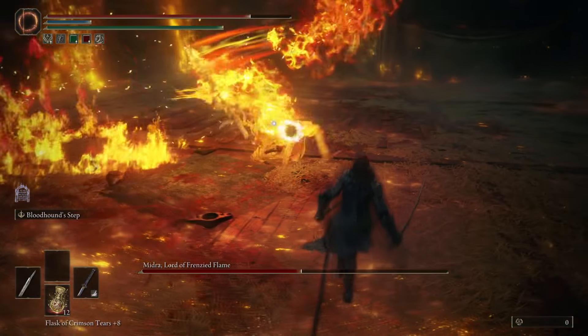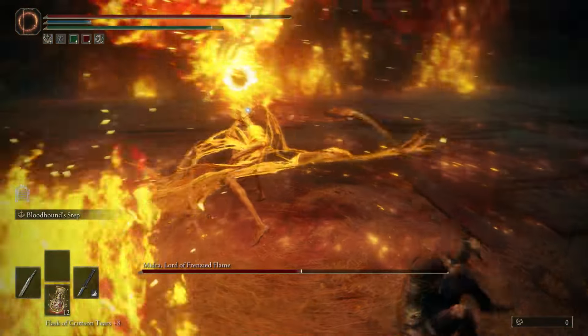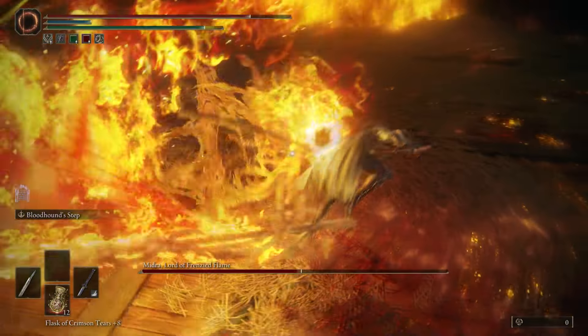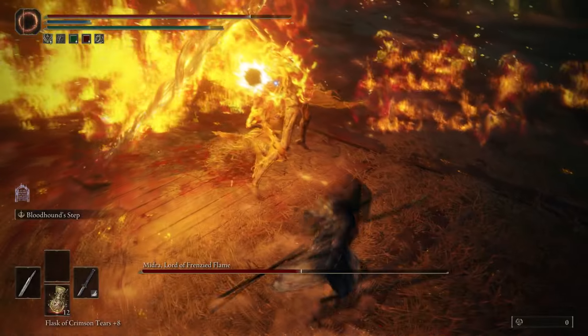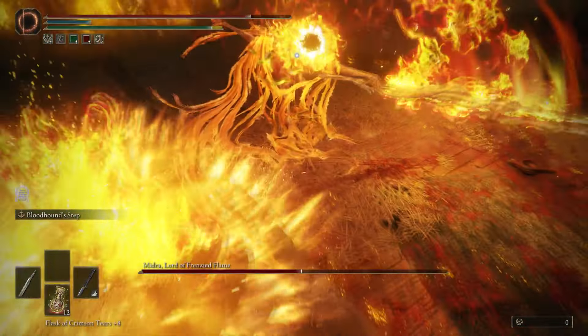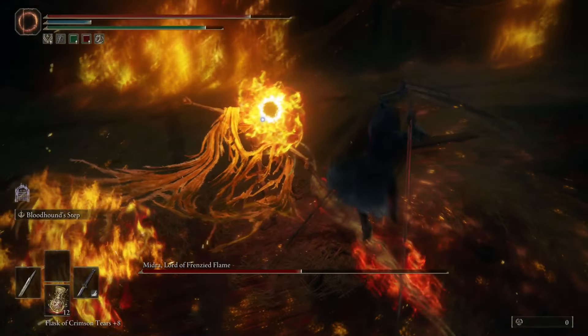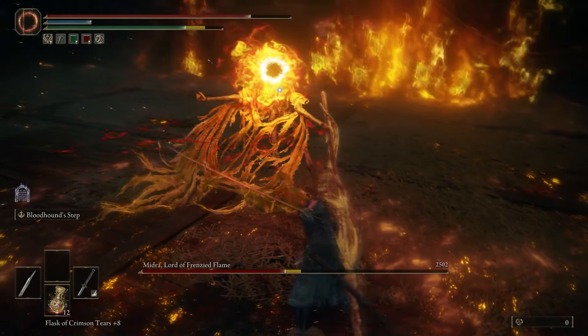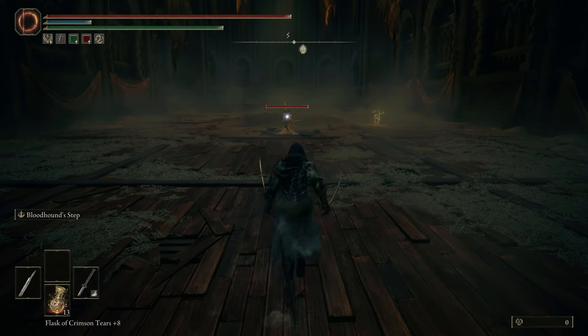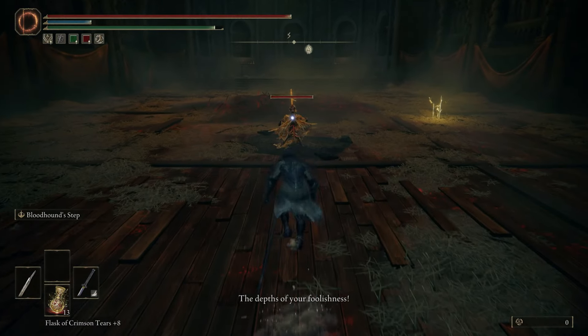This is also a phase two exclusive move where he hits five times. There is a slight pause in between — it goes 1-2, pause, 3-4, and then a huge pause before the 5th hit lands. You can dodge all of these by doing diagonal right dodging, no matter which way he's swinging — just diagonal right dodges for all of it.